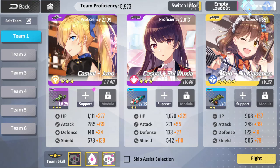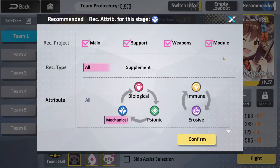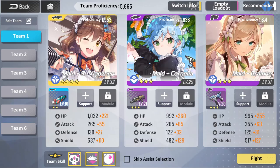This game has what is quickly becoming a quintessential lazy FG feature — a recommended button. As you guys can see here, mechanical, aka blue, is the strongest element type for this stage. All I have to do is click confirm and it automatically sets my team and my weapons. You'll love to see it.